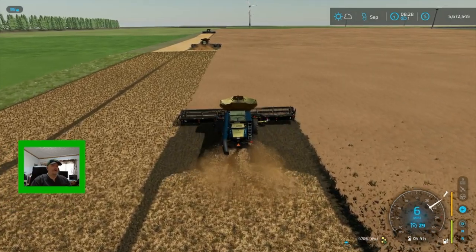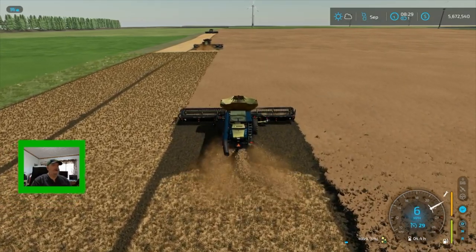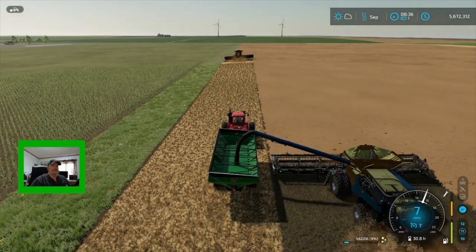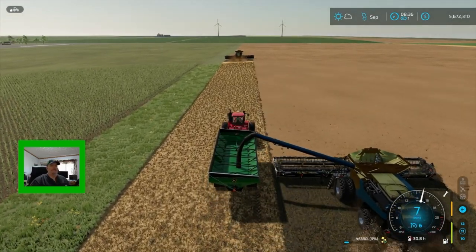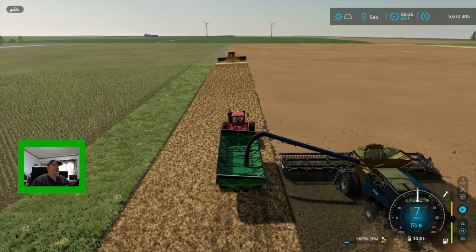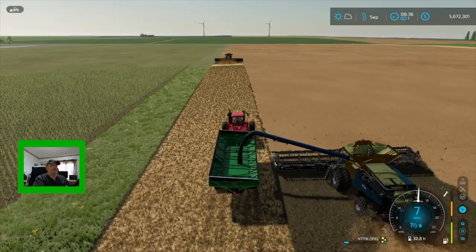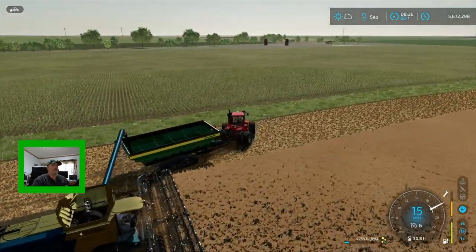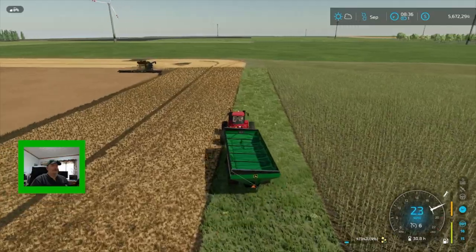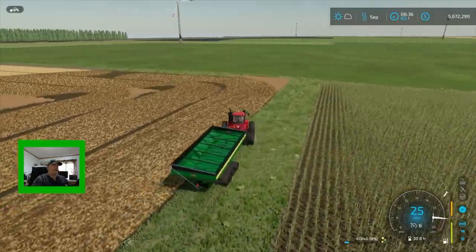We're going to jump out and go back and get in our grain cart, and we'll be prepared to unload them. Alright, we're getting these guys offloaded. If you've watched my previous video, you'll already know that these Colossus harvesters unload extremely fast into the grain cart — they are just fantastic.